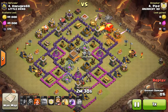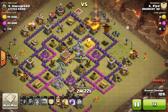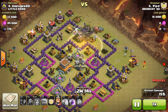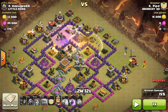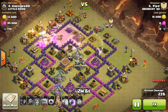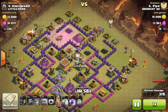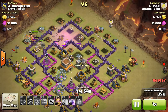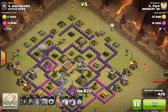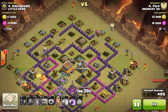He dropped his two golems and his wizards, hoping to take out the dragon. Then he drops his Valkyries. That dragon died pretty fast — what do you expect from level five wizards? Valkyries are meant to take the spot of Pekkas. You drop your two golems, your wizards, and your Valkyries so they go straight towards the middle, just like GoIVa.